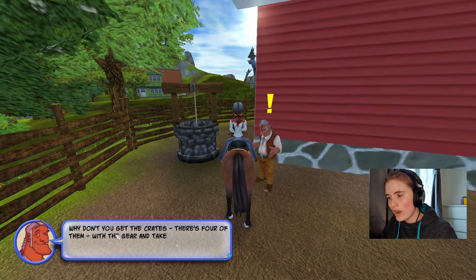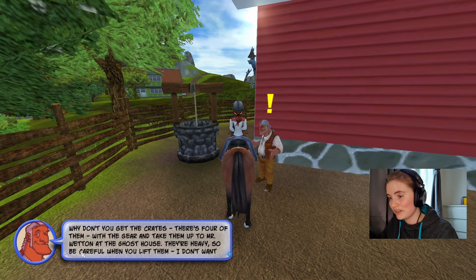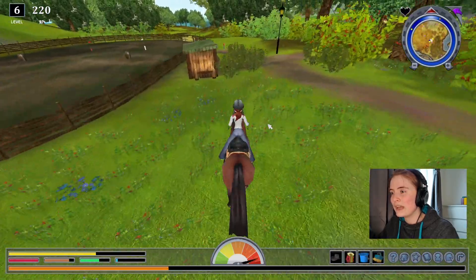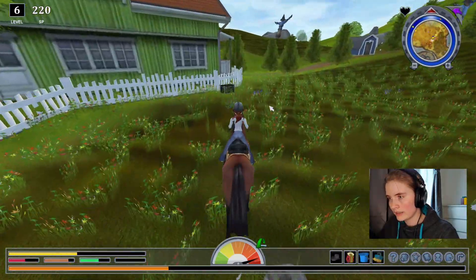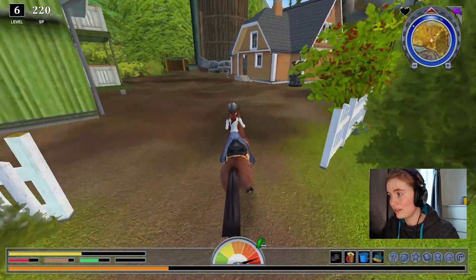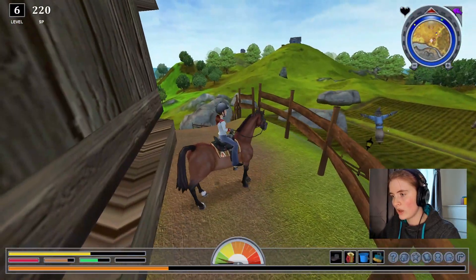Ghost delivery. Why don't you get the crates — there are four of them — with the gear and take them up to Mr. Wetton at the ghost house. They're heavy, so be careful when you lift them. I certainly would not want my back broken. We need to pick up these crates. They look exactly the same as the ones in the Blacklight Nightclub. Now we got the crates. Now we go to Mr. Wetton. Here we are — and here are your crates with ghost stuff.